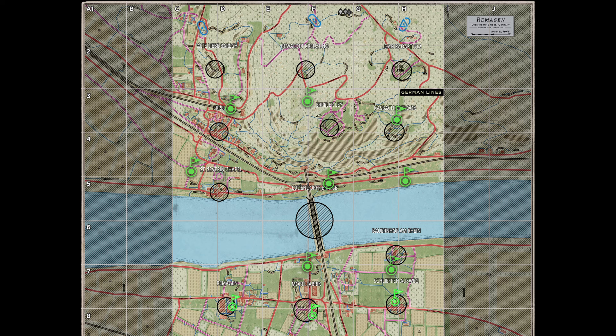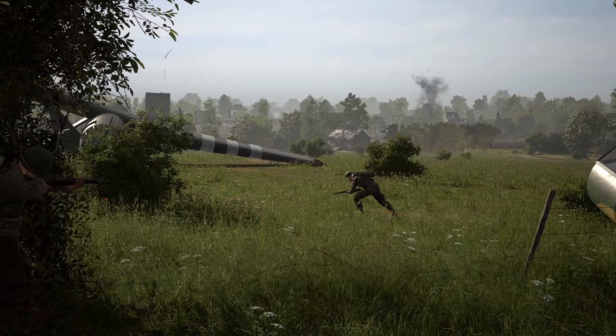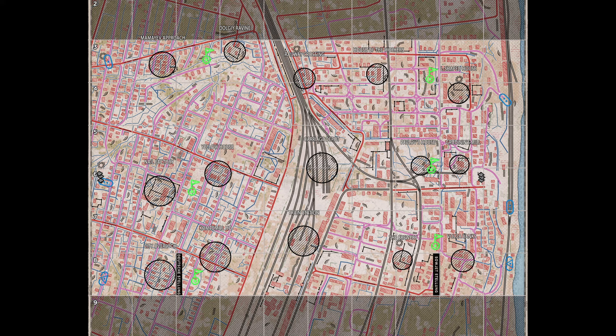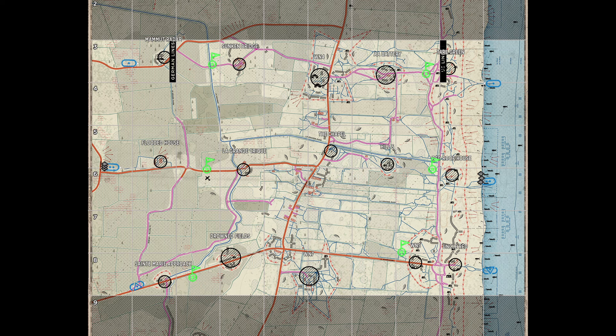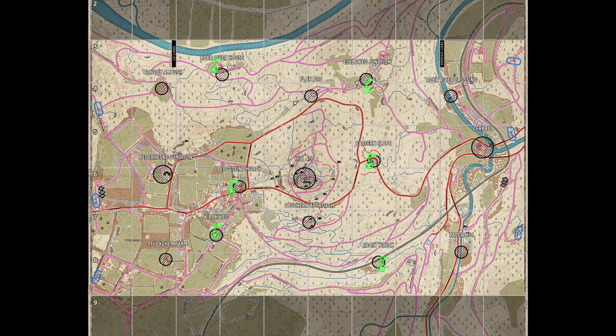Unfortunately for the attacking team, they don't get any of those default garrisons and will have to build them the old-fashioned way. Here's a pro tip for attackers: the position of the defending team's default garrisons on each map is the same in every single game. So once you learn where they are, you can make an incredibly impactful play for your team by dismantling them. You can find the locations of these default garrisons for each map in the video description below.